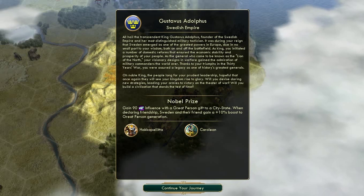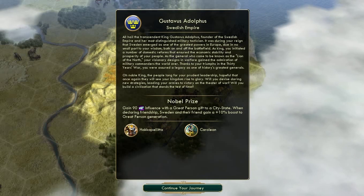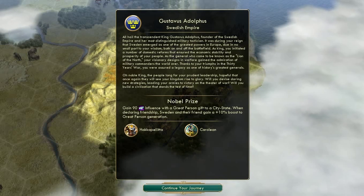Greetings, ladies and gentlemen. My name is Magnus and I welcome you guys to Part 2 of Let's Play Civilization 5: A Brave New World, playing as Gustavus Adolphus of the Swedish Empire. Let us continue our journey.